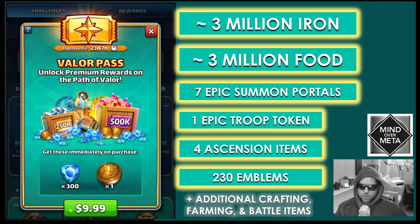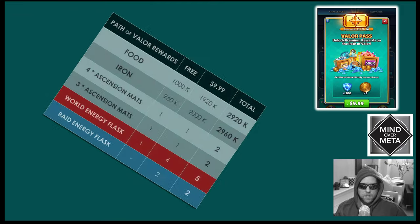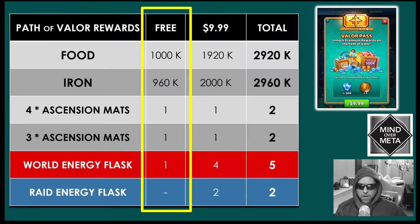If you choose to purchase the Path of Valor, when you buy it you also get 300 additional gems and an epic summon token. The free path on Path of Valor is still pretty good — you can get 1 million food, just under 1 million iron, one 4-star ascension mat, one 3-star ascension mat, and one world energy flask.